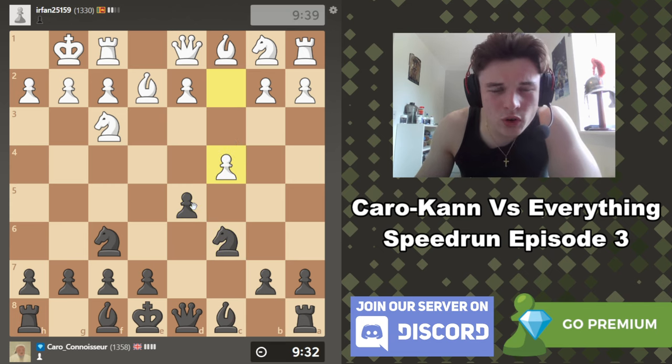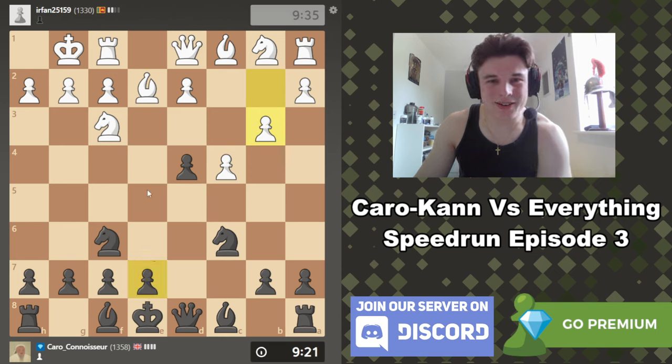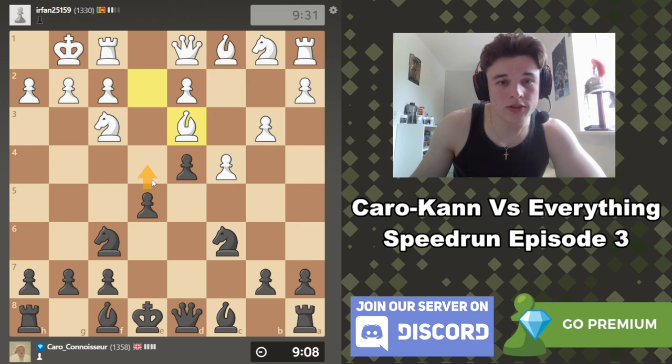Let's go knight c6. Whoa, c4! The thing is, if my opponent had gone d4 first then c4 it would have made a lot of sense. But going c4 immediately, we can push d4 and we get kind of a Benoni structure — which is hilarious because we played the Caro-Kann and we're getting a Benoni. The idea is to push e5, probably put a bishop on d6 to support this pawn, and e4 would fork the knight and the bishop.